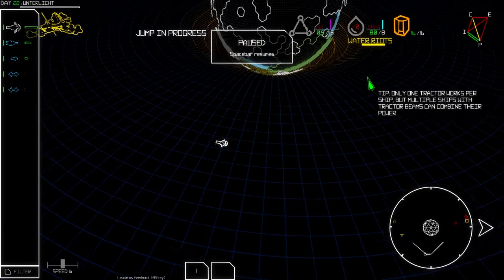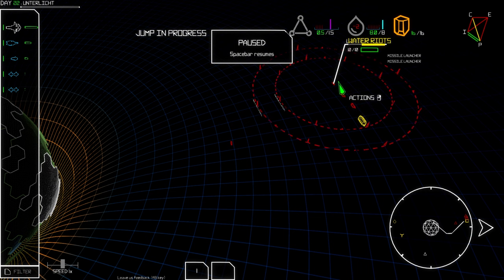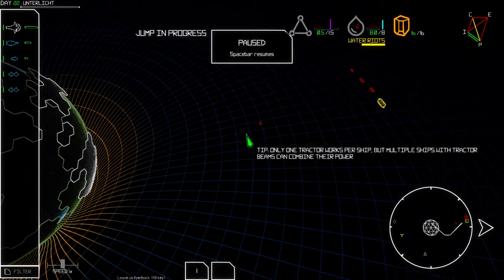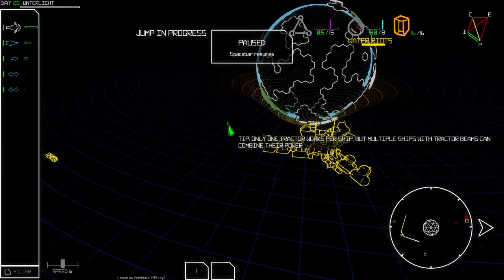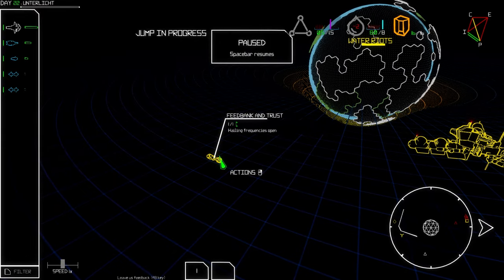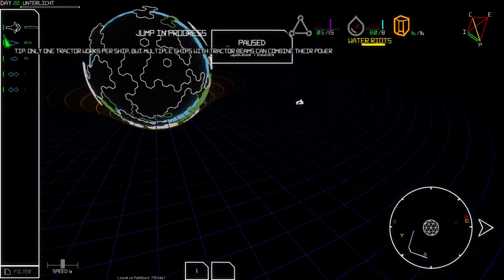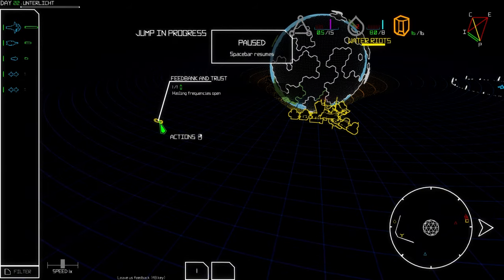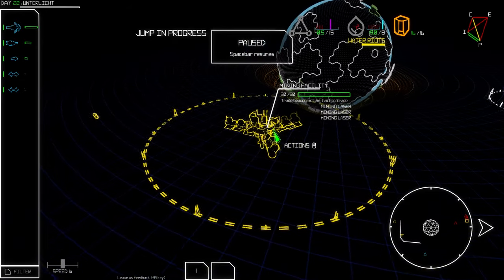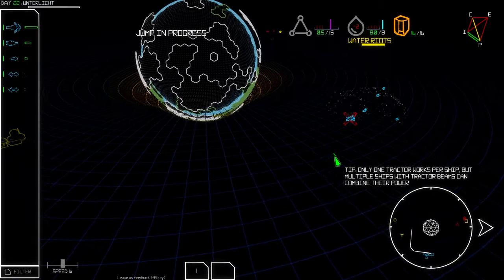We arrive and there's a ton of enemies over here. They're probably attacking this ship. Hailing frequencies open. There's a Larkspur missile launcher, and there's a mining facility — hail to trade. There's also a Feedbank and Trust ship — hailing frequencies open. We've got to deal with this water crisis ASAP.